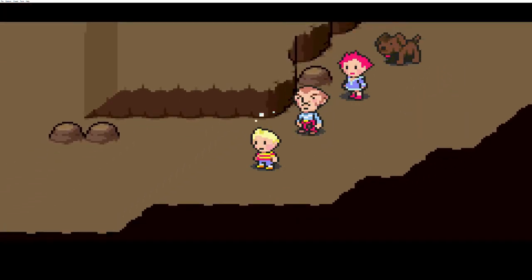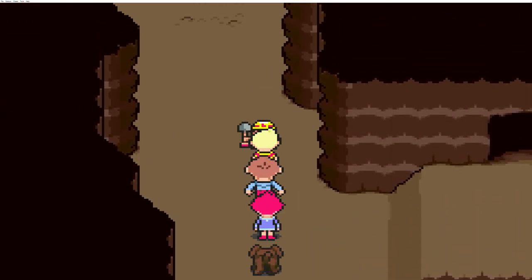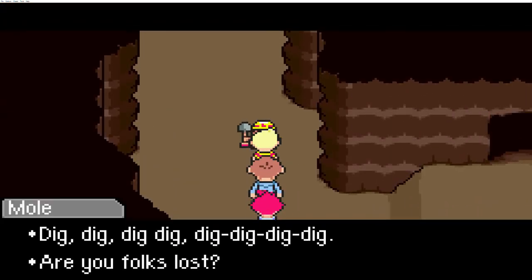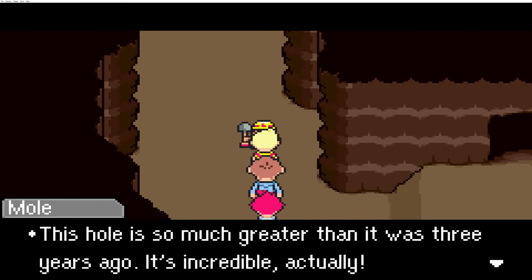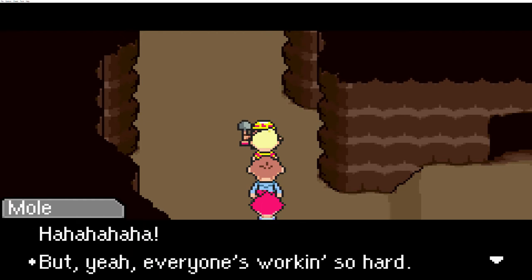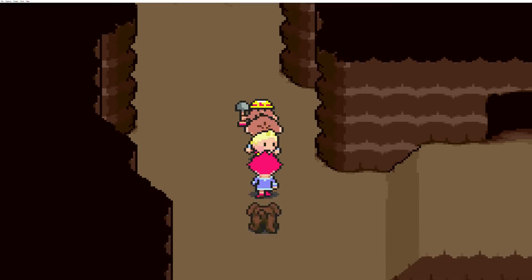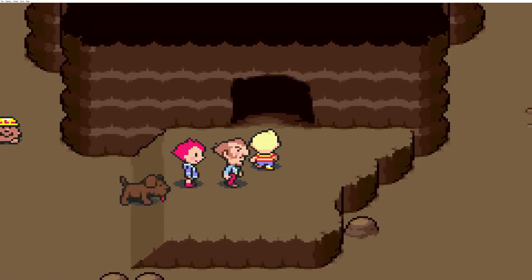There's something that looks like an exit. Lucas is starting to feel feverish, so he's going to learn a new PSI tech. No wonder there are multiple holes now — they've been expanding it for the last three years. He really wants to make it a complex world we live in.